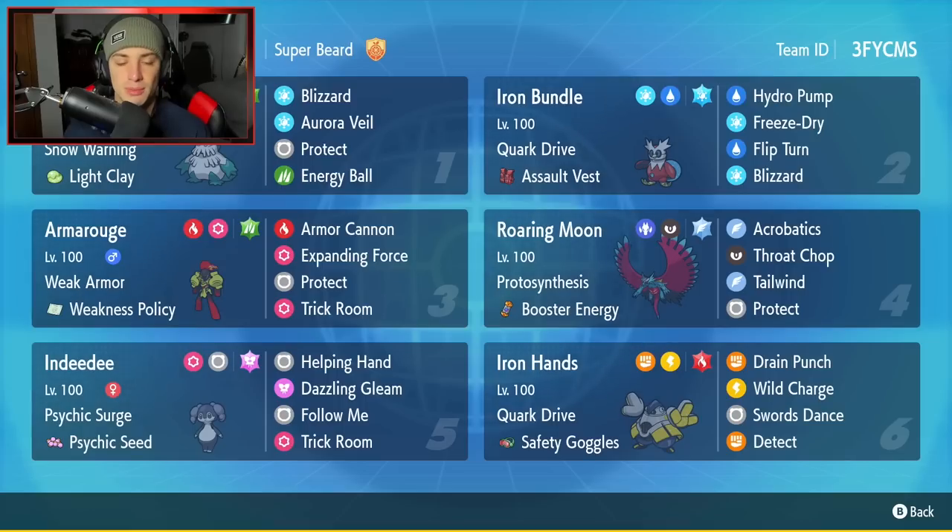We got Abomasnow right here for our first Pokemon with Snow Warning and Icy Clay. Abomasnow is going to be good because it can set up Aurora Veil, and second of all it is going to be great at weather control. It's got Blizzard, Aurora Veil, Protect, and Energy Ball. Second Pokemon is going to be Iron Bundle. Iron Bundle is already good on its own but with this team combo right here, Iron Bundle is going to be able to pair up with Armourouge, and the reason it can do that is because it has Flip Turn.